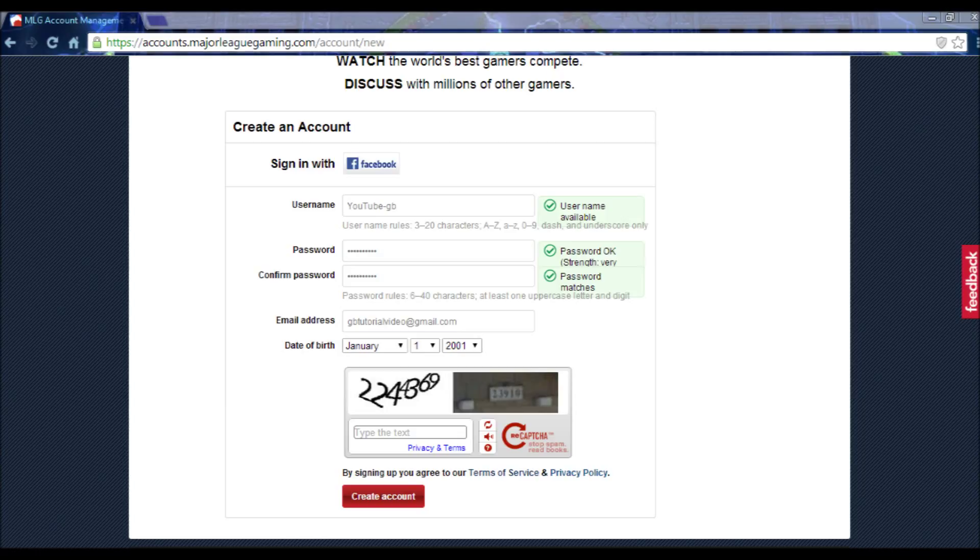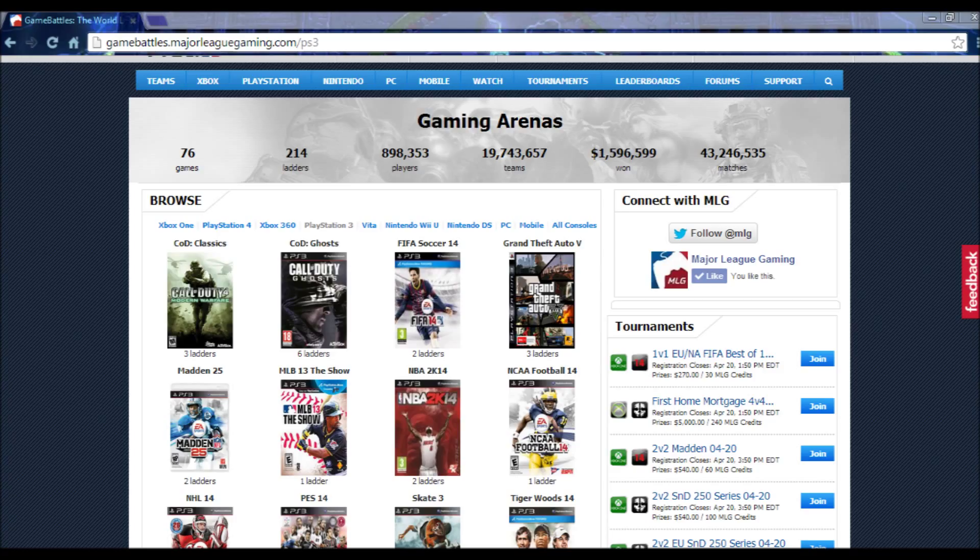These are right here and you pretty much just fill it all out. I put in some samples for you guys — this isn't a real account, I just put in a placeholder for the YouTube video, it's all fake. You're going to fill in your email, your password, your date of birth, and type in those little CAPTCHA numbers — just to confirm you're a human being. Once you get the email to activate your account, go to your email, activate it, and then you'll pretty much be ready to play on Game Battles.